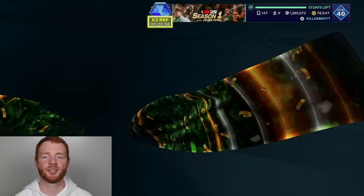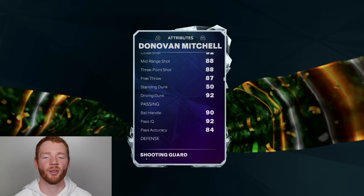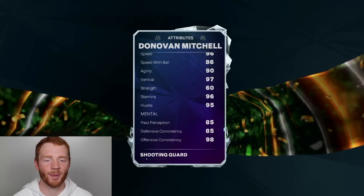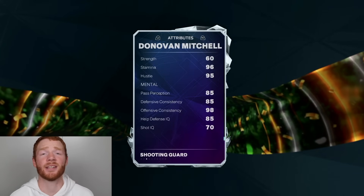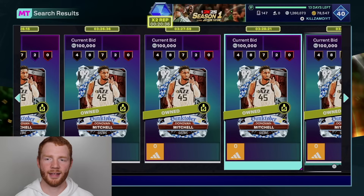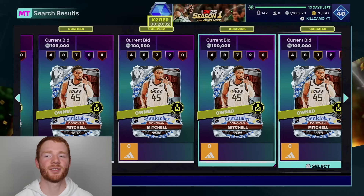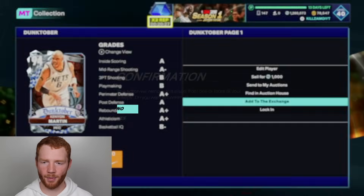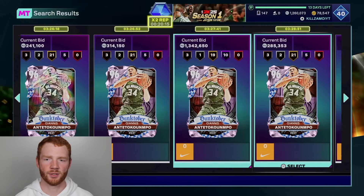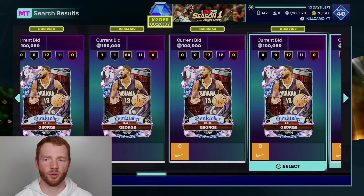Let's quickly come over and look at this Donovan Mitchell. Is he good? He's 6'1", which is obviously short. 88 three ball, 92 driving dunk, good ball handle. His defense isn't great but he's got great speed. Actually his defense isn't bad. Two Hall of Fame badges — yeah, I'm definitely not going to use this card. There's a lot of him on the auction house. Is there a lot of Kenyon Martin on the auction house? Yeah, look, there's a lot of him too. There's also quite a few Giannis's. Compared to what we see most weeks, this is a lot. Same for Paul George actually — this is just making me more jealous. And D-Wade, there's also a lot of him. This Giannis only has five Hall of Fame badges — that's really interesting.